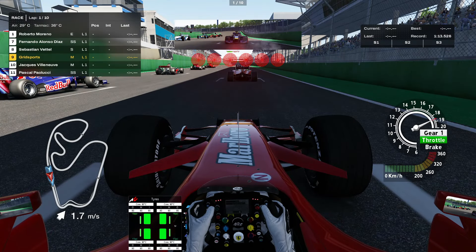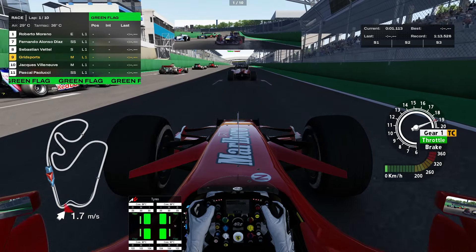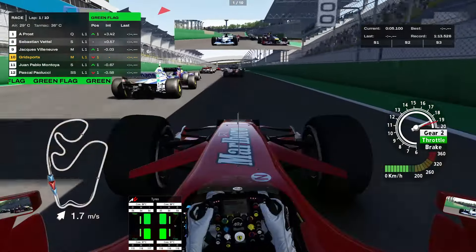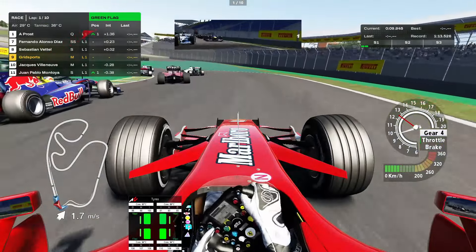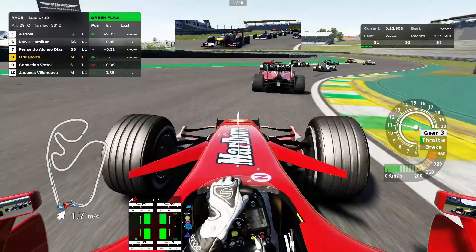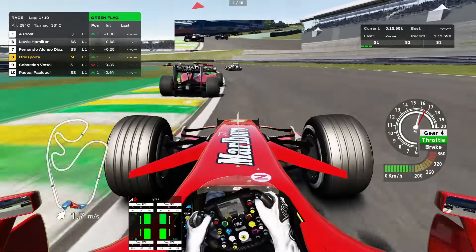All right, here we go. Lined up on the grid. Lights out. Villeneuve got a better start. Heading into turn one, the Senna S's. There you go — nice, kept it clean.